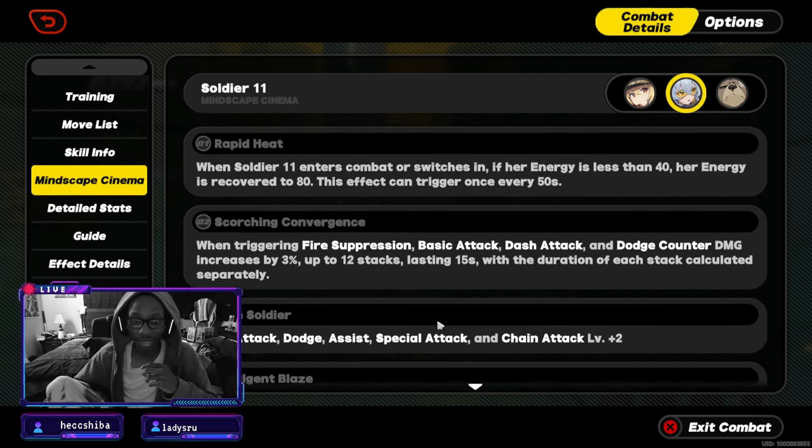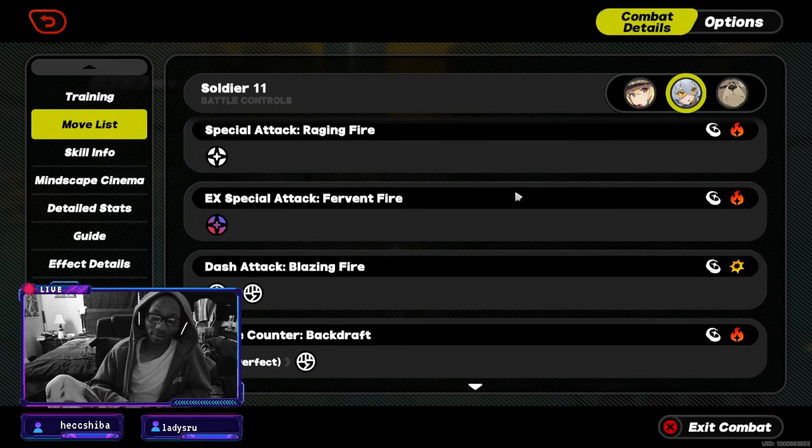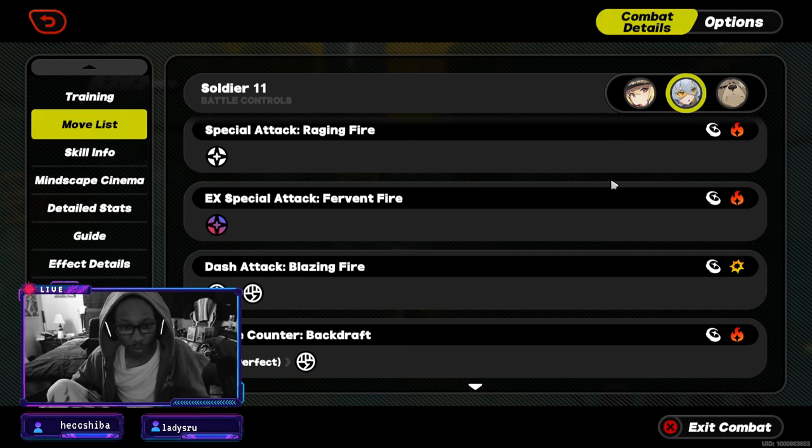Soldier 11's utility will shine more when we have more fire-element characters in the game. Right now, because there aren't many strong fire teams, you won't see her utility shine as much compared to pulling someone like Ellen or Von — the ice and electric teams feel stronger currently. Flame and ether are just really weak right now, so you have to be in it for the long haul with characters like these. I'll cover the intermediate section next, covering how to weave Soldier 11 into the team.